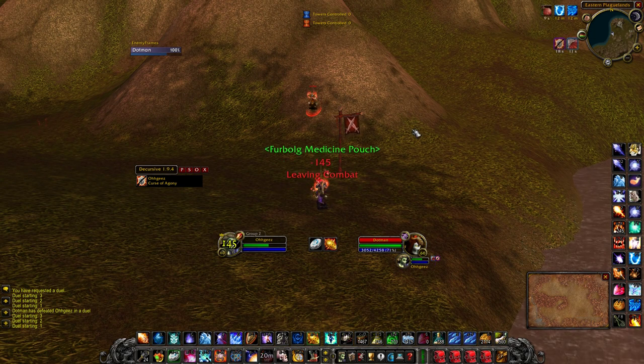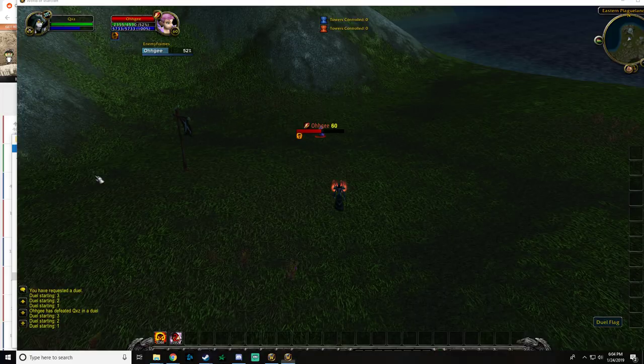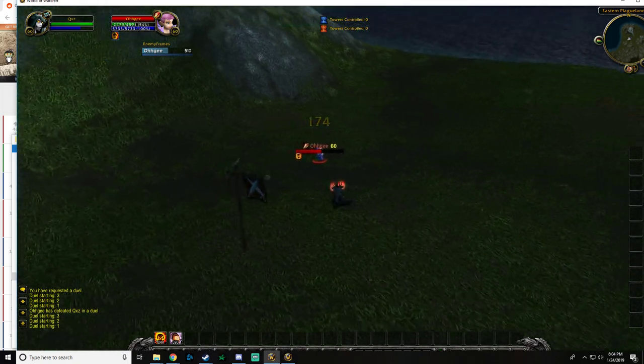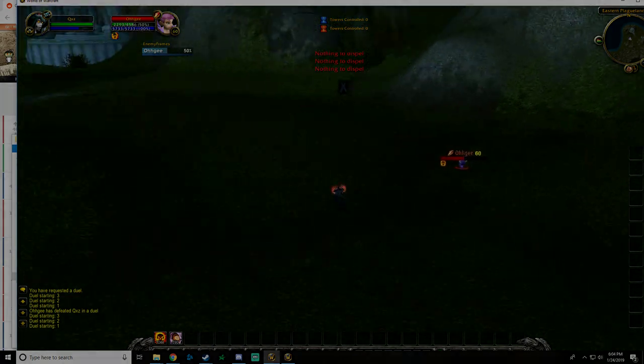It's also important to note that the Med Pouch heal over time effect can be dispelled by a Priest, Shaman, or Felhunter Warlock pet. If one of these classes is in proximity, try to CC them before you pop your Med Pouch, or at least make sure you have enough pressure that they can't use globals dispelling you. Good luck with your rep grind, and have fun playing with this incredible item. See you guys next time.